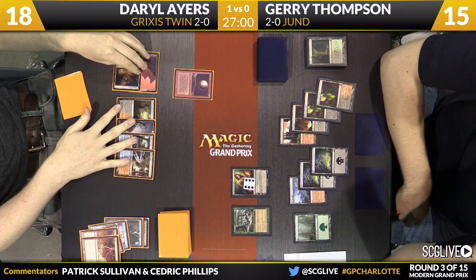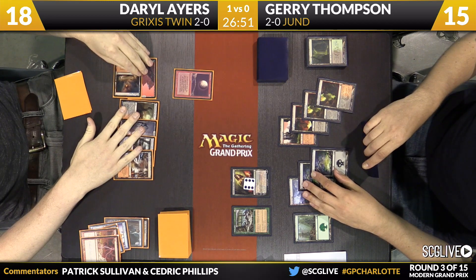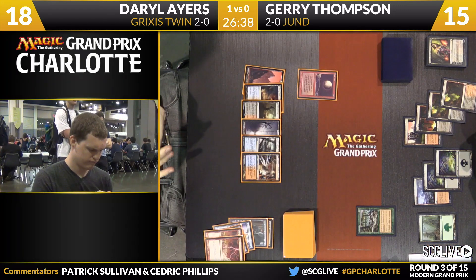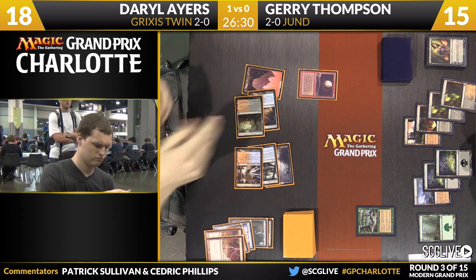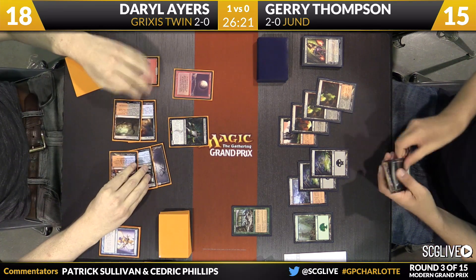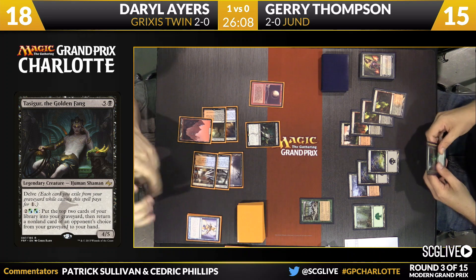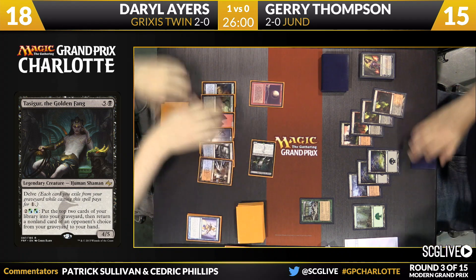He'll go with a Mountain and a Scalding Tarn — which is of course a mountain thanks to Blood Moon. Ayers with only two Islands left in the deck. Here's five mana — there's a copy of Tasigur, wanting to delve away only one card which is the Jace Architect of Thought. Does Thompson have a removal spell? It does not appear so since Liliana is no longer on the table. He does have a copy of Kolaghan's Command in hand. He'll have to draw a card — picked up a copy of Bloodstained Mire. This is really the one card that Jerry was vulnerable to. Daryl had two Lightning Bolts to take care of Liliana, and now Tasigur is giving Daryl a glimmer of hope.